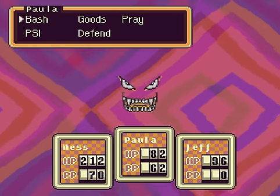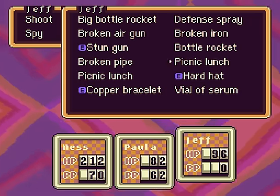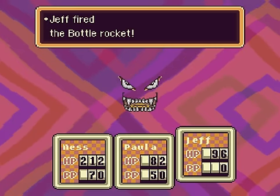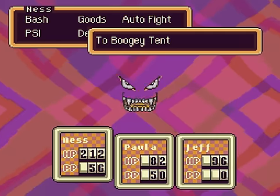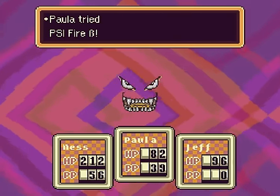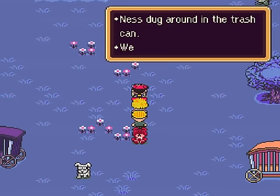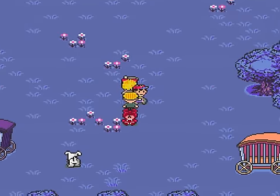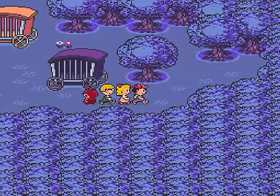I'll use my PSI, of course. Use fire beta. And Jeff — I guess you can use a bottle rocket. I have a feeling this boss is gonna be tough. It hurt the teddy bear — that's still very high. Use the same moves except for you, Jeff — you just shoot. There we go! That was easy. Now let's see what happens — zombies! And they just ran off. A jar of fly honey. I have a feeling that's gonna be very important, so let's take it with us.